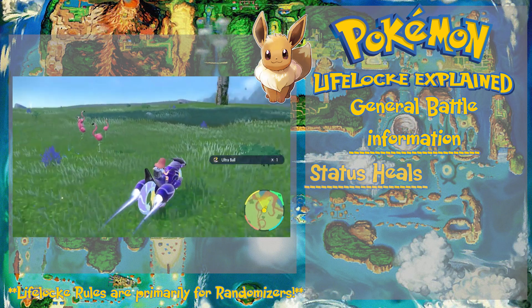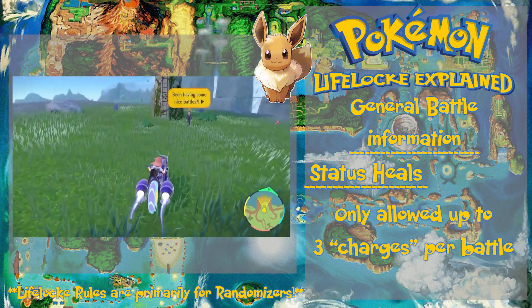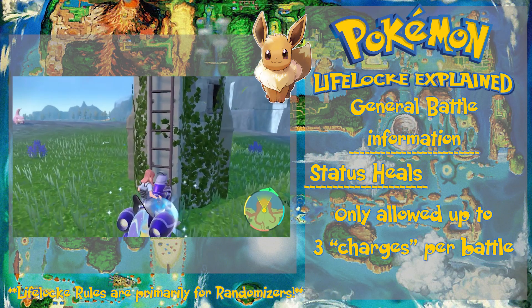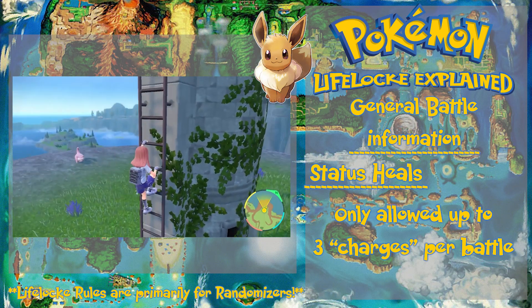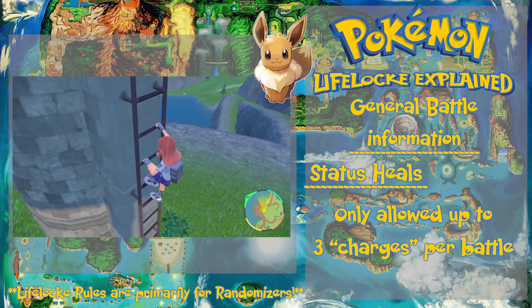Category two: status heals. This includes Paralyze Heals, Antidotes, Awakenings — anything that recovers a status effect. I can only use these up to three times per battle. So if I use one Antidote and two Paralyze Heals, I cannot use another status heal in that battle.